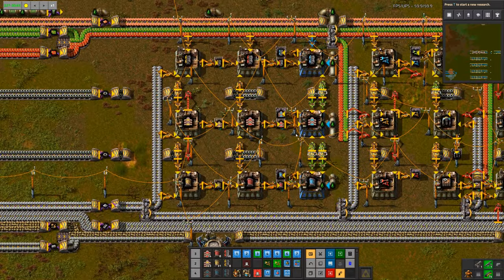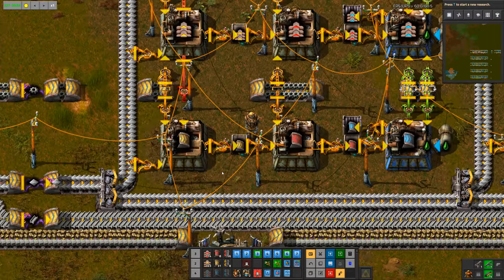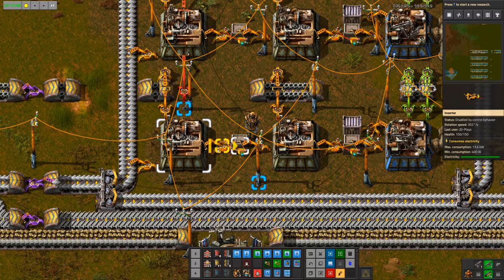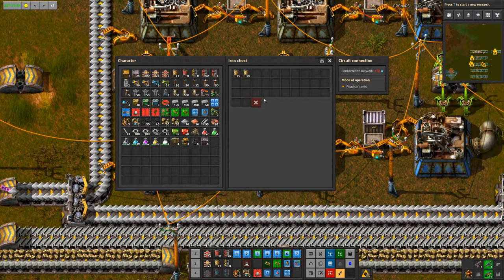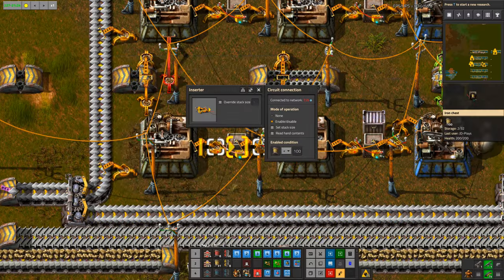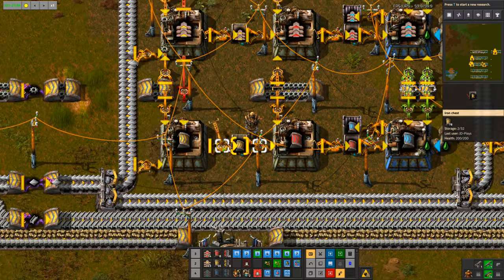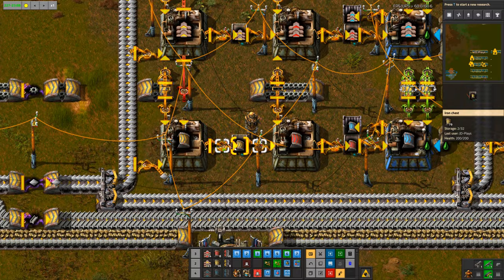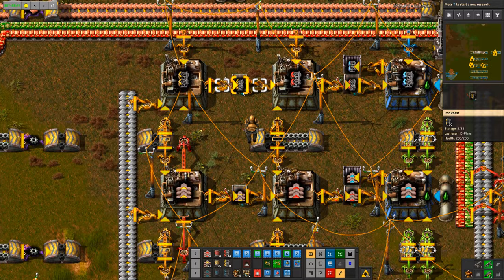First off, we have our belt district. We're making yellow belt to make red belt to make blue belt. At the same time, we are using a couple of tricks here. The inserters are linked to the boxes via wire, so rather than capping the box itself, we're actually having the inserter read the contents of the box. And if there's not enough material in the box, the inserter will run, the assembly machine kicks in, and we keep filling up the box. Same goes for belts and splitters.